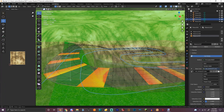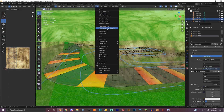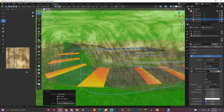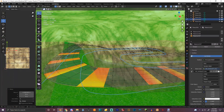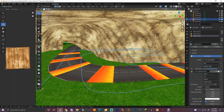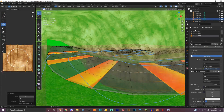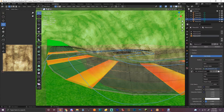Next we're actually gonna do this — Smart UV Project. Do that, and just raise it really quickly, then rotate this around. We're gonna rotate it through 90.